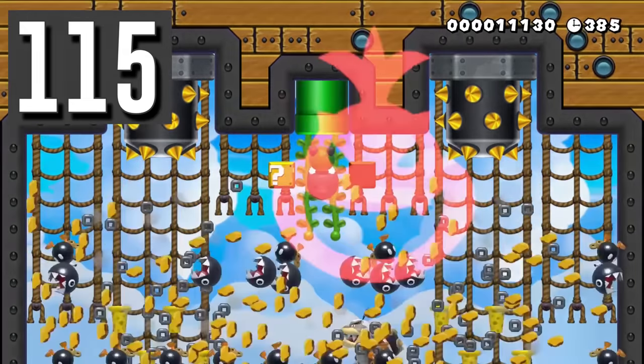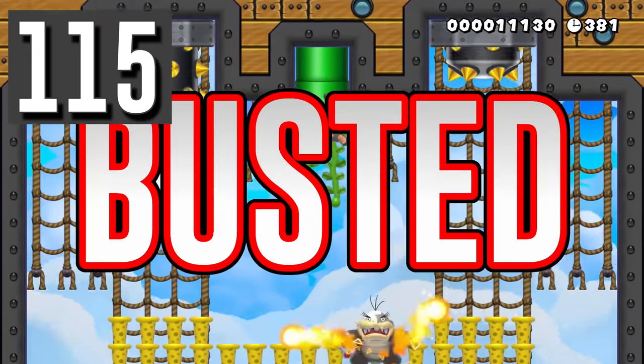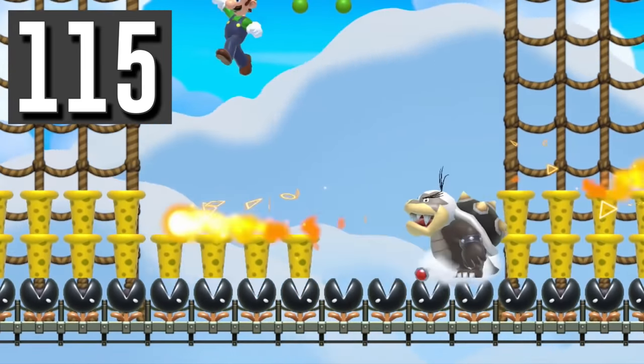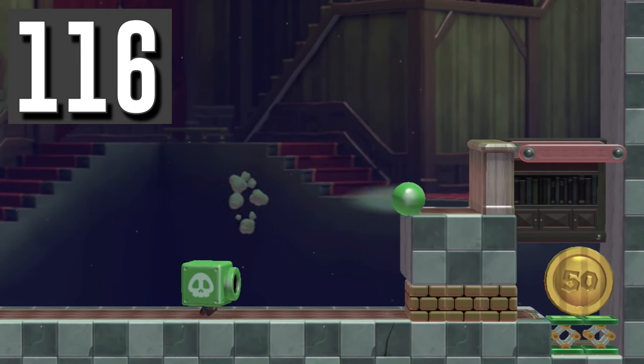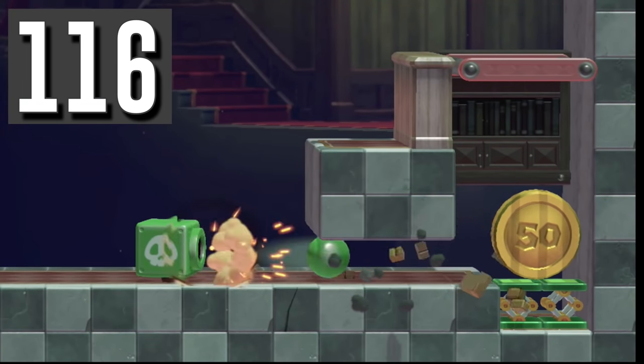Myth: Morton cannot ground pound chain chomp stumps. Busted. He can, and it makes for an intense and fun boss fight. Myth: Tucking and shooting with a cannon box has no effect. Busted. It allows Luigi to shoot one block lower than he normally would be able to.